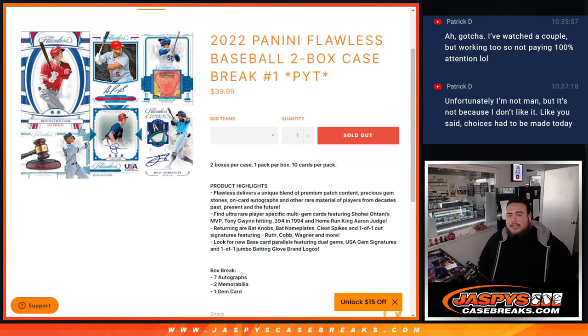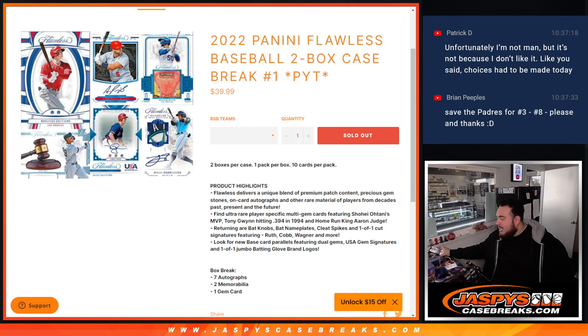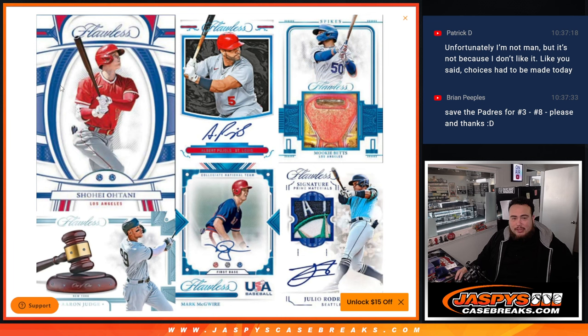What's up everybody, Jason here for JazzyBeastCaseBreaks.com. Happy new release day guys — 2022 Flawless Baseball is finally here. It was supposed to release a couple weeks ago but got pushed back. This is a two-box case break. Two boxes per case, one pack per box, 10 cards per pack — very high end.